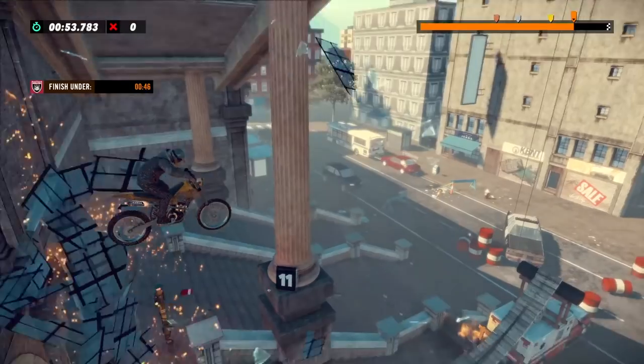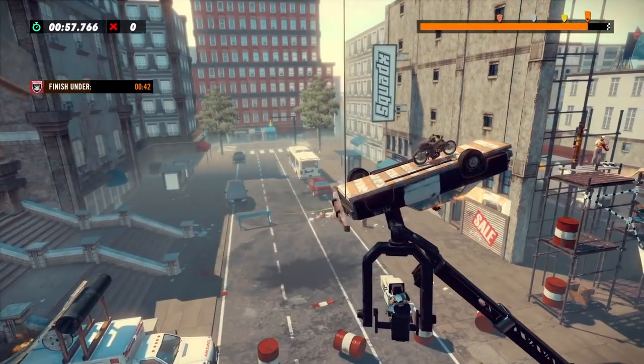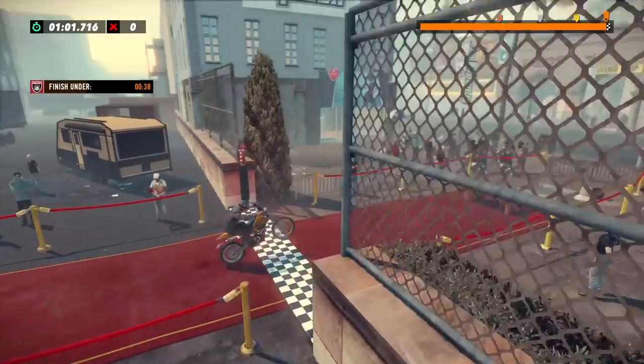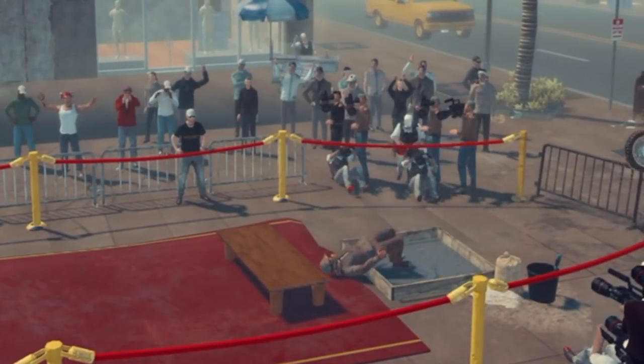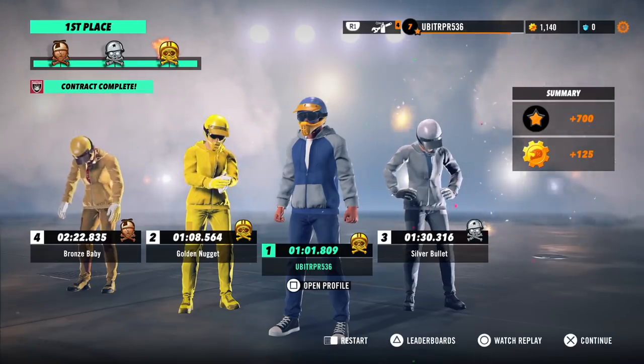As you can see in the top right corner, that orange bar tells you how far you've got left of the race — it shows you how much of the race you've completed. And here I am — finished number one!